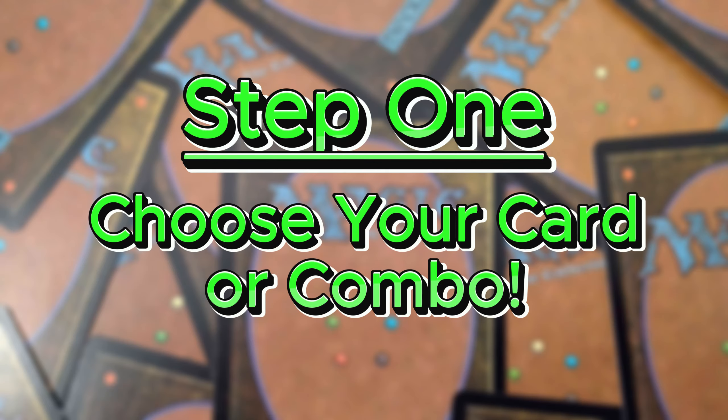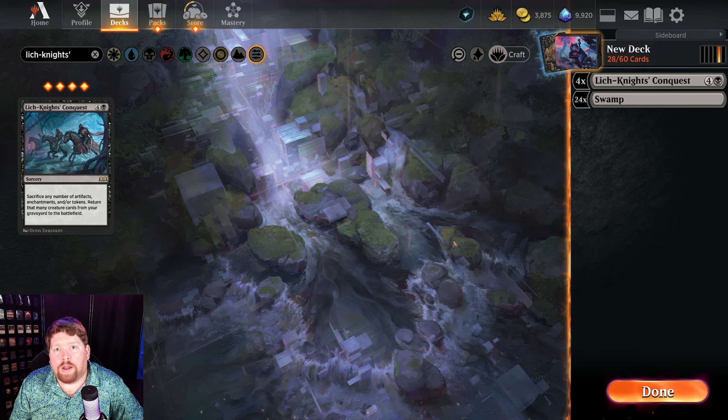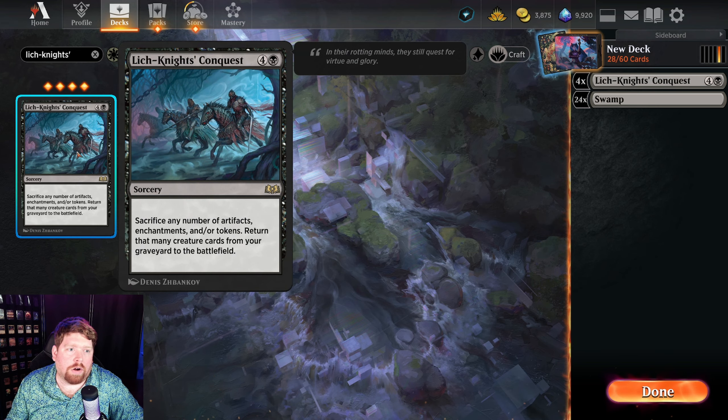Step 1: Find the card or combo that you want to build around. Finding a card or combo to play around is the easy part — it's the deck building that can be the daunting task, especially with how unforgiving the meta can be. Today we're going to be using Lich Knight's Conquest, a card I love, and I'm going to build a deck around it and explain my process.